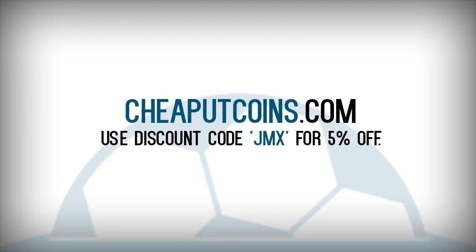For cheap and reliable coins, please check out cheaputcoins.com in the link down below and use code JMX to get 5% off all your purchases. Automated service — you get your coins in seconds.